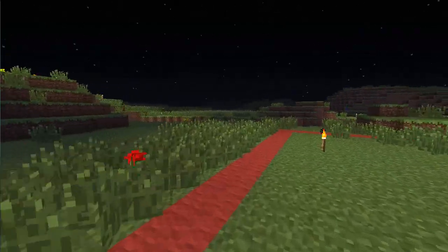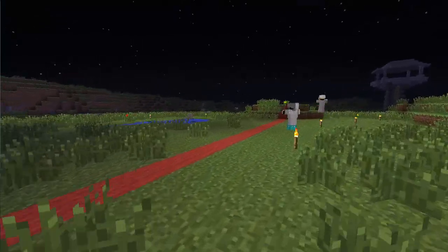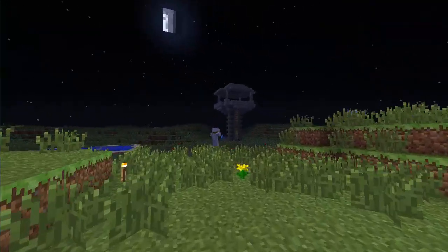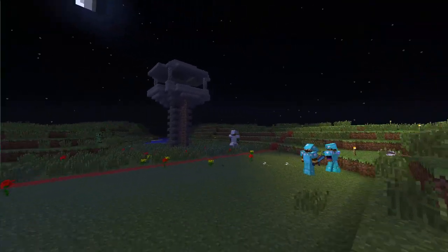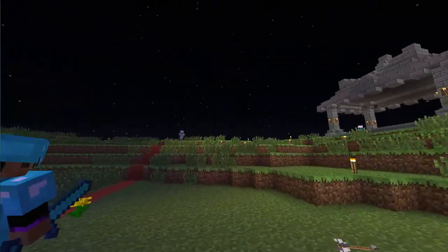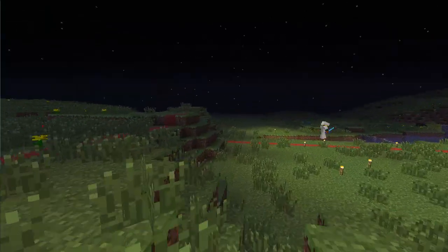So once you step out of the red wool, you're able to be attacked, like with the gate and where you can build. And when you step out of the blue wool, that's where you're going to be able to build. Now there's a bunch of obstacles in here, so be careful not to get hit off the tower and not get hit into a ravine like you saw in the beginning of this video.